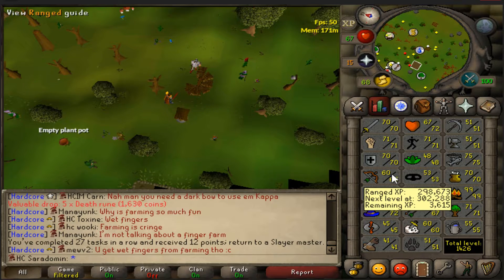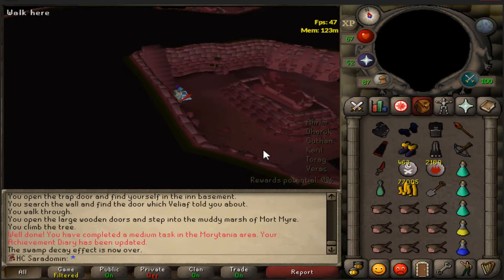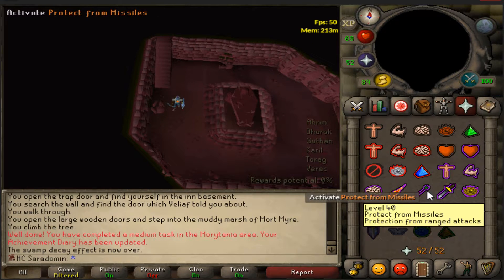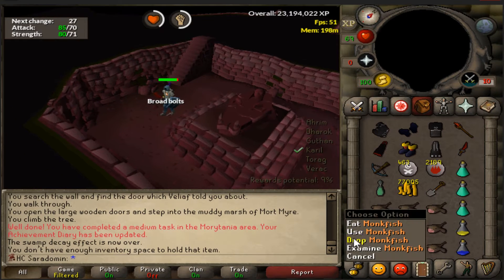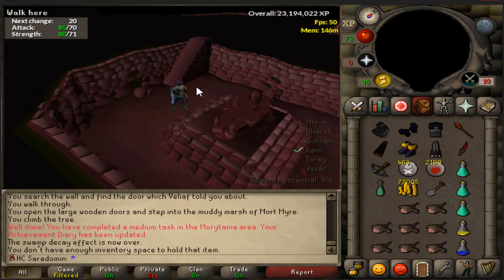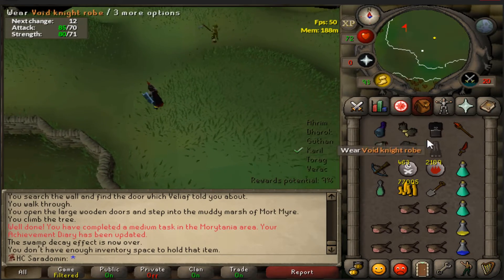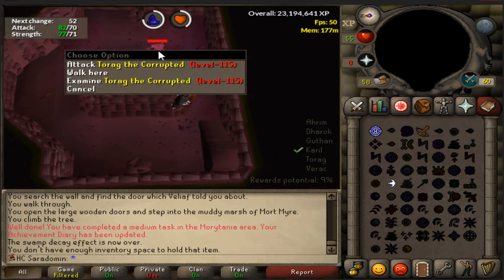We have arrived at barrows. I haven't actually done barrows in a really, really long time, so we're just going to hope for the best. One barrows brother down. Let's try out the safe-spotting method on Torag and see if we can get that down. We killed another brother — let's move on.